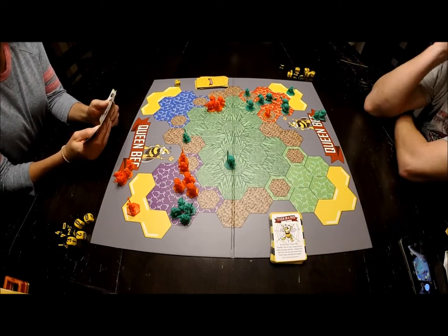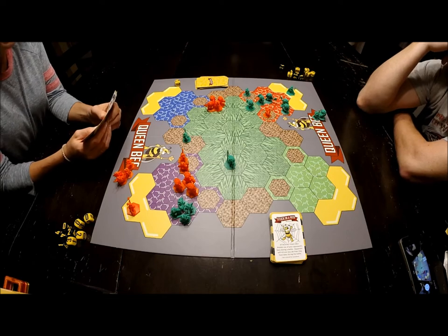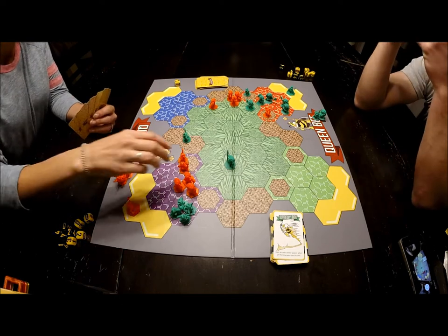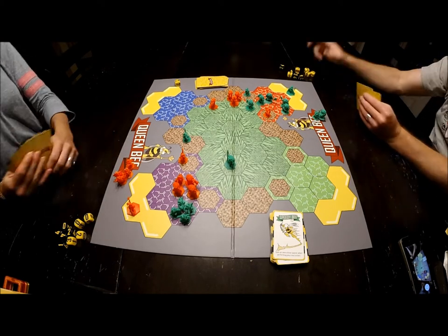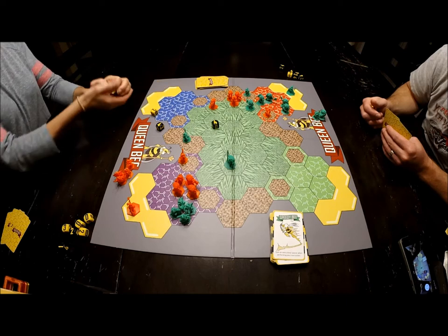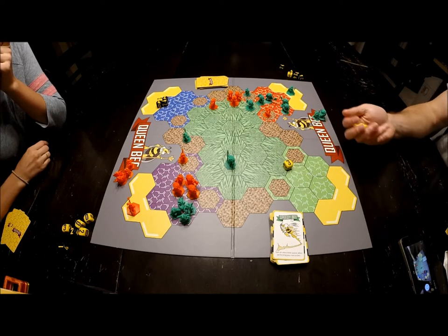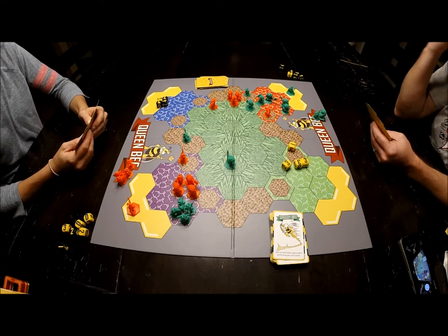Larissa is feeling the pressure now. I play speedy bee — one, two, three — do my move action to get a bee in position, then attack. I roll twelve. She needs to beat twelve and rolls ten — she plays extra sting to add a die.